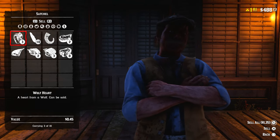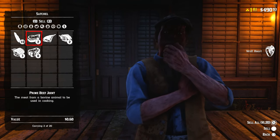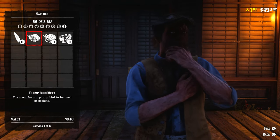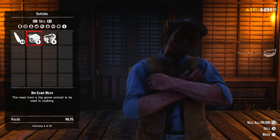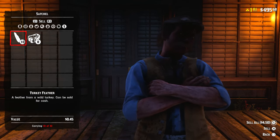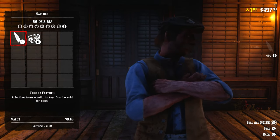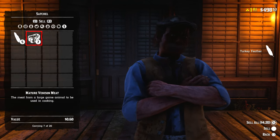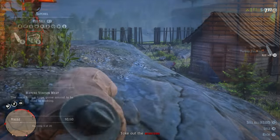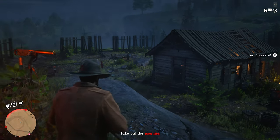What I'd recommend is completing all of your story missions. The last story mission, which I believe is called 'Kill Them Each and Every One,' will earn you anywhere from $150 to $250. With that money I'd recommend buying a bow, which is about $124 if I remember correctly, and using it to get much cleaner kills so you're actually earning more cash for each pelt you sell.